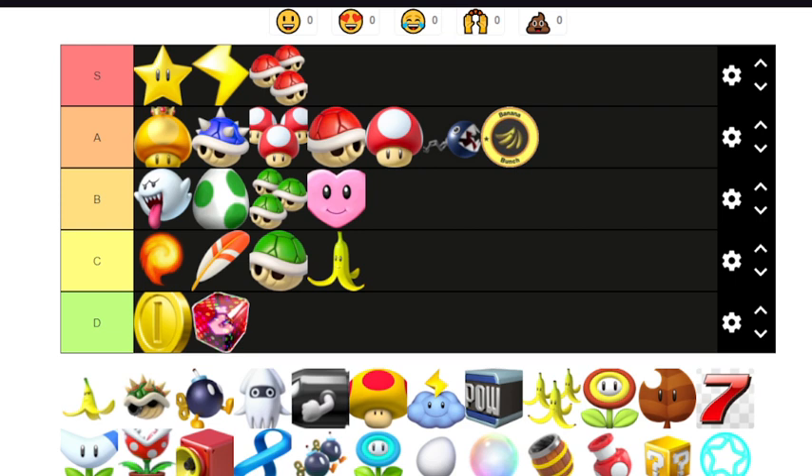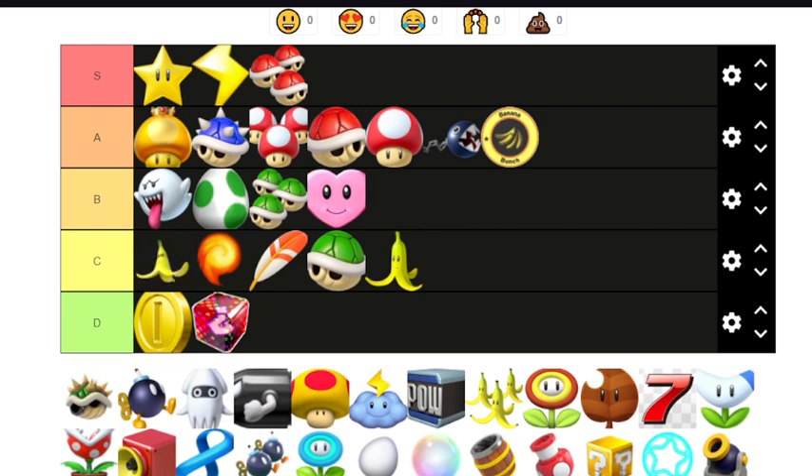Now we have the giant banana — Donkey Kong and Diddy Kong's special item. They throw a really big banana peel. I think the giant banana actually came in three or four different games — one mainline being Double Dash, then Mario Kart Tour, and I think two of the arcade games. It's just a big banana — you can still dodge it pretty easily, but in small linear tunnels it's gonna be hard to avoid. Very situational — I'd place it in C tier, top of C tier.